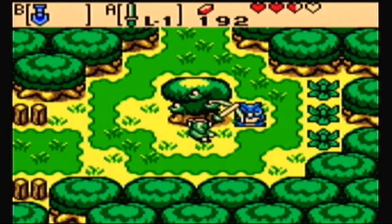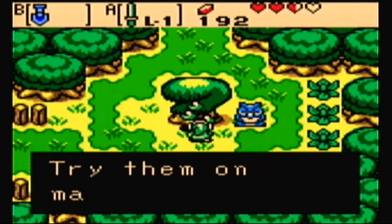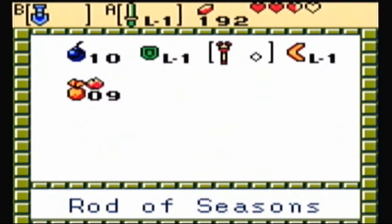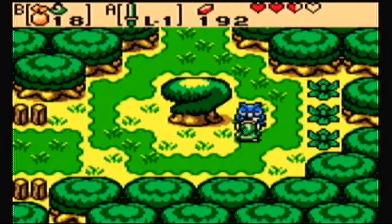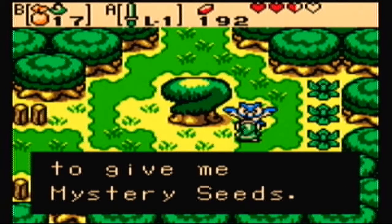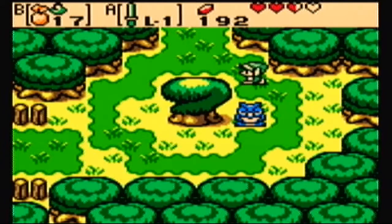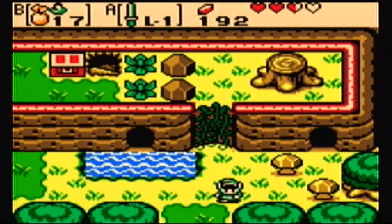Now we get our second seed — the mystery seeds. You got mystery seeds! What they do is a mystery! Try them on many things! Open your seed satchel to use them. Basically, these are the seeds from Link's Awakening. You use them on anything and they'll do different things. Do not forget to give me mystery seeds — that is actually more important than you think it would be.